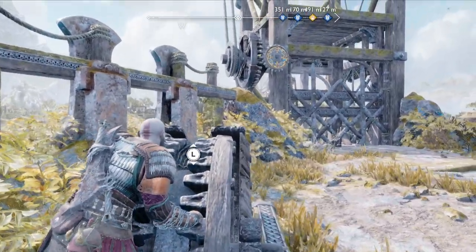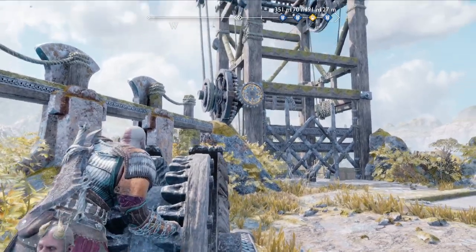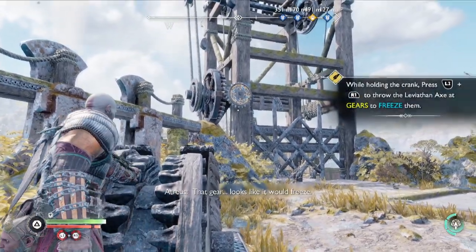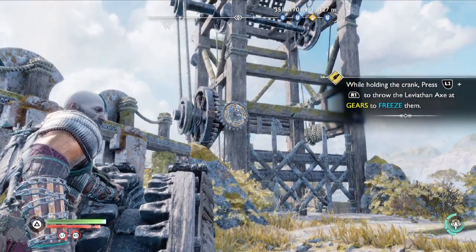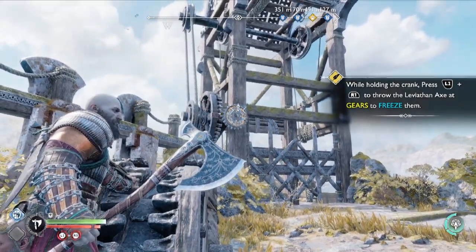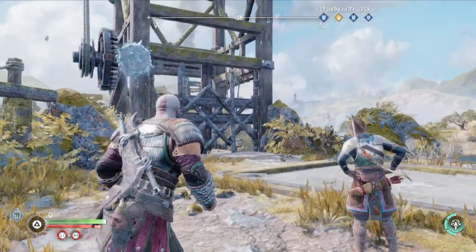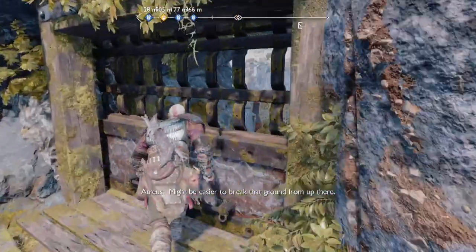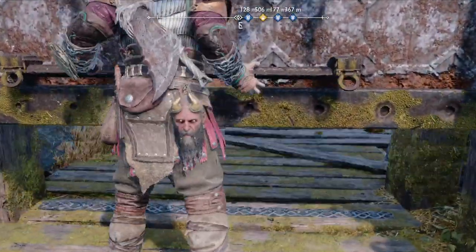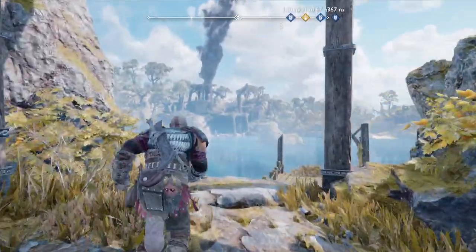Now we're going to take this and lower it, then hold L2. Throw the axe back and then do that. There are two things to do here — the main way to continue on, but also there's a shortcut now that we unlock right here. There's an item down there — not that you'll necessarily want to get it, but I want to show you where every single thing is so you don't miss it.